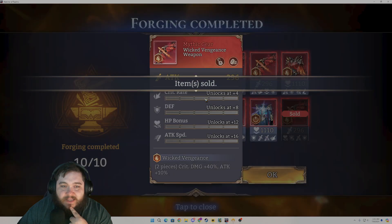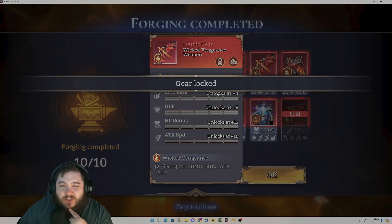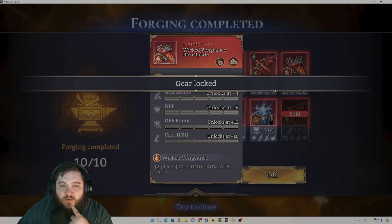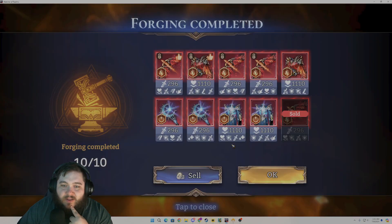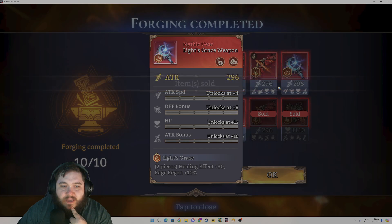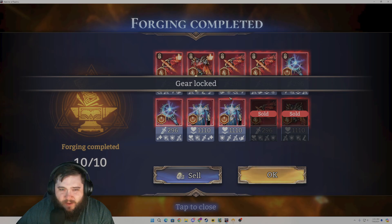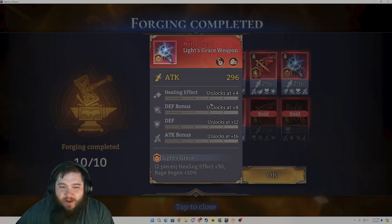Here we only have one DPS stat, so that's going to be a sell. Here we have two — we're going to keep it just because if this crit rate rolls really high it could be worth it. Same thing for this one. Here we're going to sell that — no crit rate. Here we have the healing effect set; it's a relatively okay piece with attack speed and attack bonus, so it could be an attack-based set. We'll keep that one.